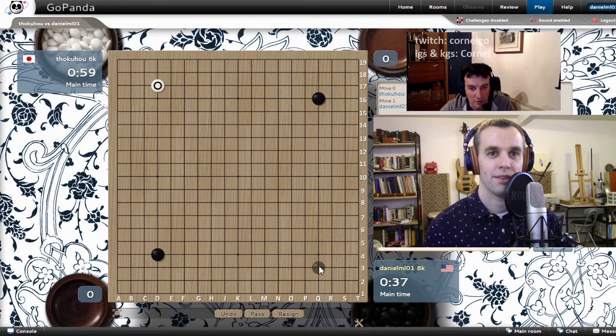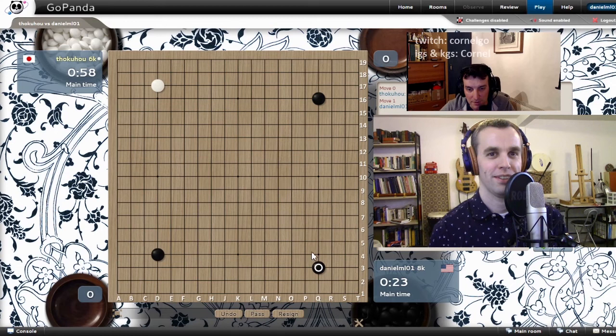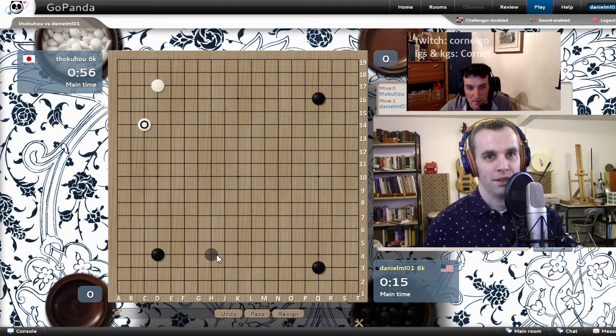It's fine to play Sansan, okay to play R4, Q3. Hoshi usually have very simple josekis, so you already have 2 Hoshis — try a different move. I'll take the 3-4 then. If you want to play aggressive, you could attack his corner. Now it's too late, he made a Shimari. But that's a little bit too slow for white. White should be more active, especially when giving 2 handicap.